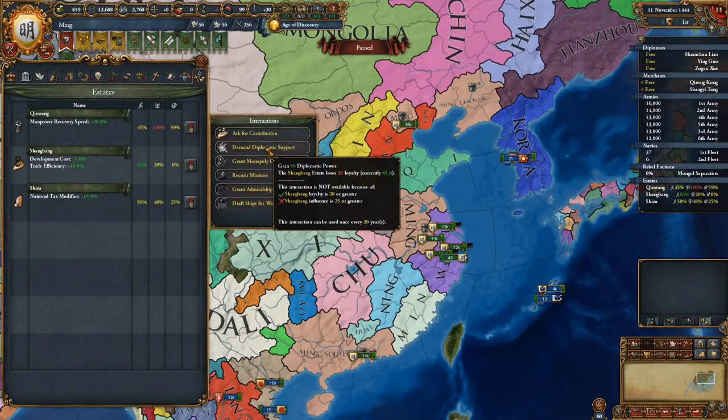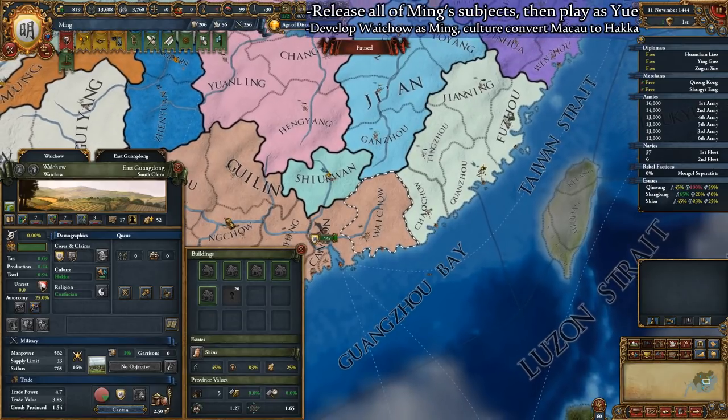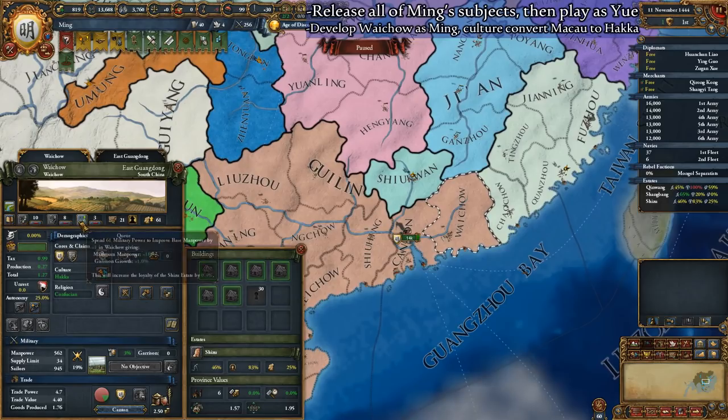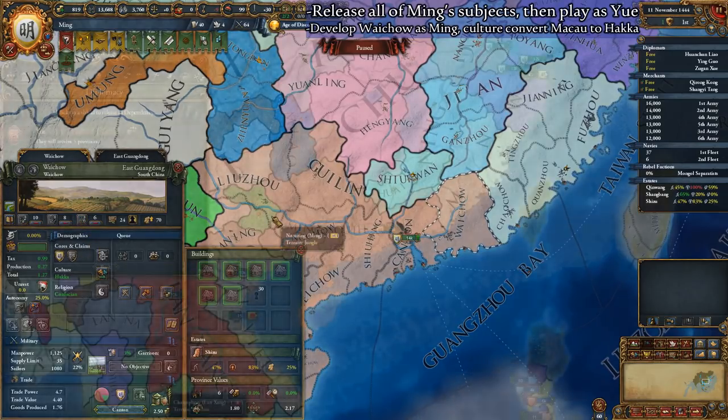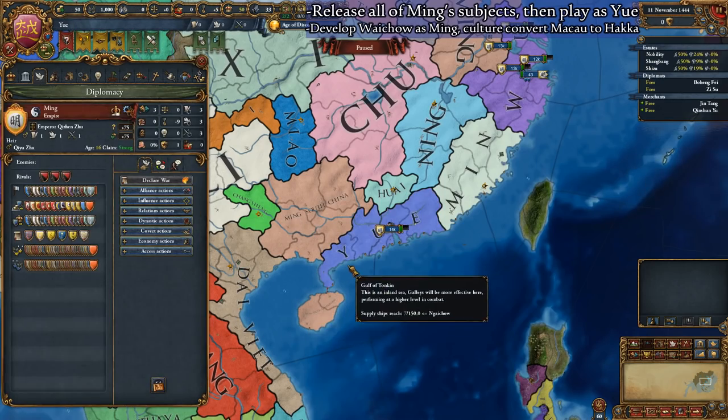Afterwards, we will exploit the estate mechanic to demand extra military, diplomatic, and administrative monarch power. Once this is done, we will develop the province of Wau Chu in our far south with all of our available monarch power, as this will allow us to culture-convert to Hakka easier later on. After this is accomplished, we will release Yue so that we can choose to play them as a vassal state.